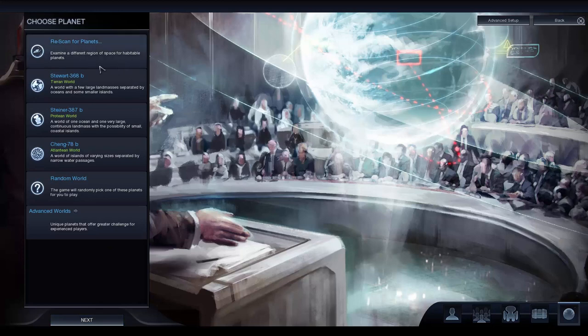Then you choose your planet. You can re-randomize your list and pick what you want. The Atlantean world has loads of little islands, which is probably easier if you want a peaceful victory because enemies have to attack you with water units and won't show up on your doorstep instantly. Protean world is just one big land mass. The Terran world is pretty much like Earth — that's the one I always go for; I think it's more interesting. Once you select all of those, click Next and it'll take you to the game, load it up, drop you onto a planet, and you move on from there.